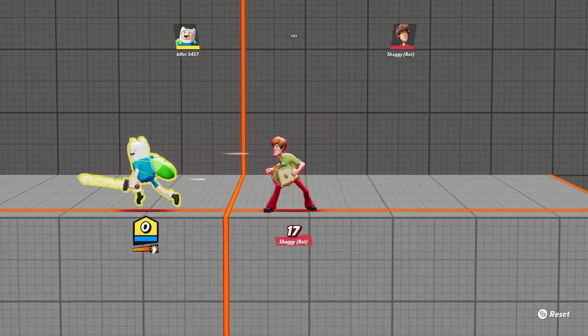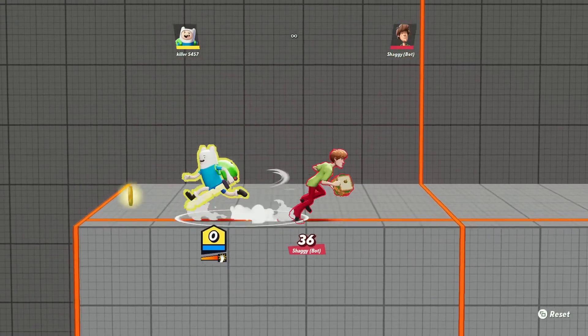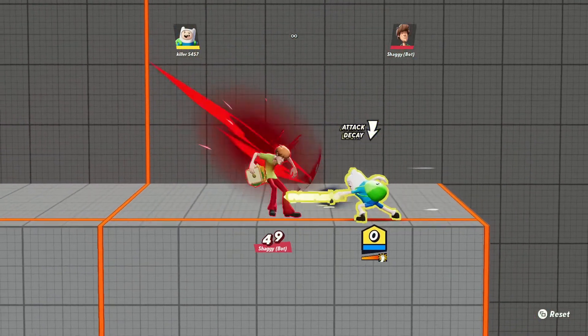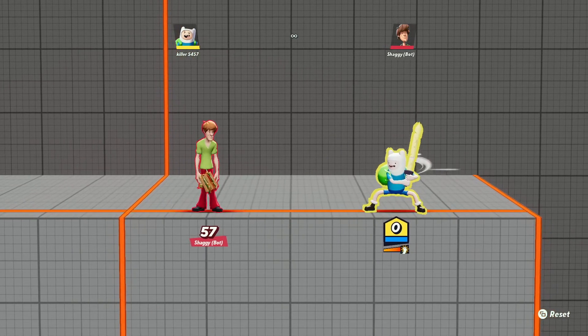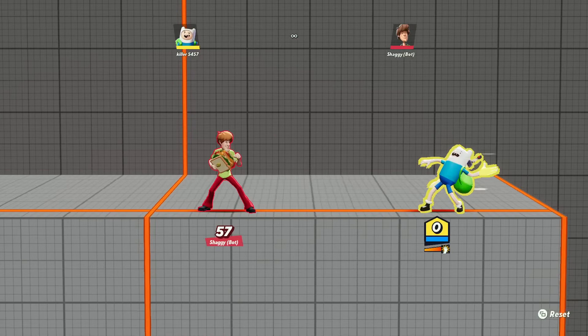Speed 1 is pretty fast — faster than normal, but not that impressive. So then you get the second one. The second upgrade costs 800 coins. I got 1,000 coins, so I'm going to buy it — it's only 800. Now you get Speed 2, and as you can see, you're already starting to move a lot faster.